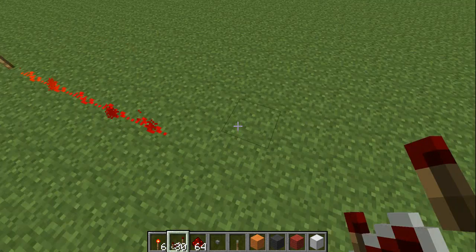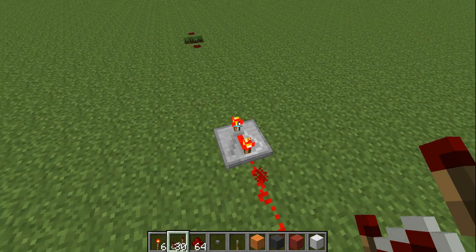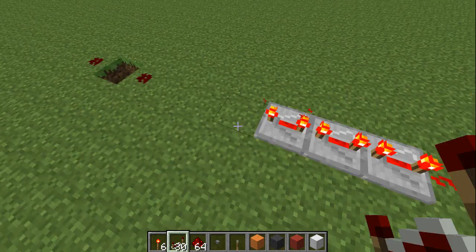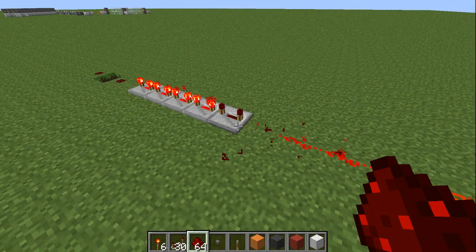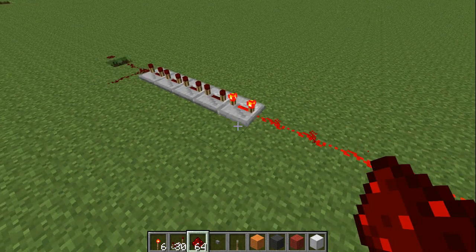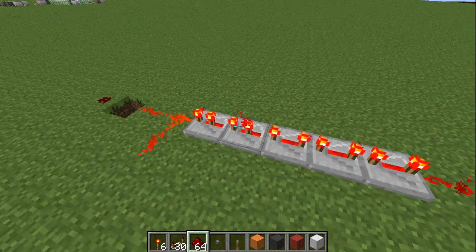With repeaters you can change the delay. It can go up to 4 ticks of delay. So it makes the signal take delay to turn on and turn off. If I break that, it takes time. You can toggle the amount of delay you want.